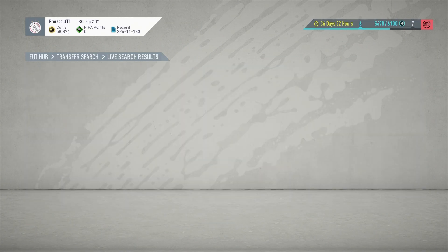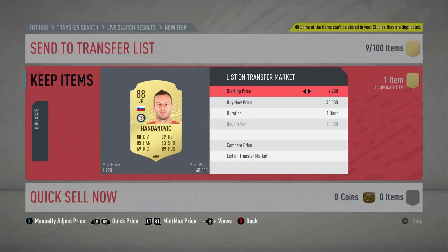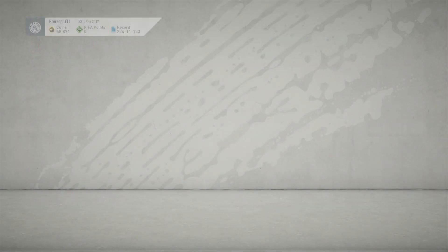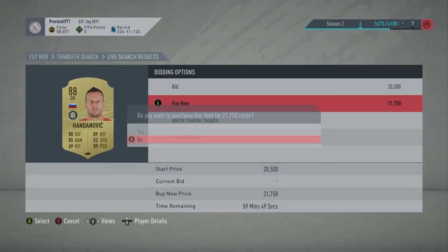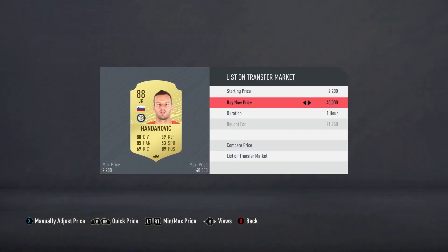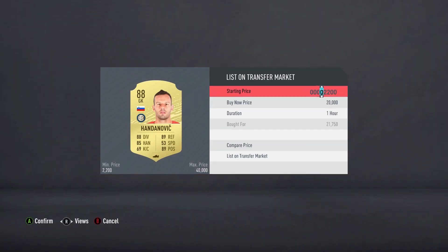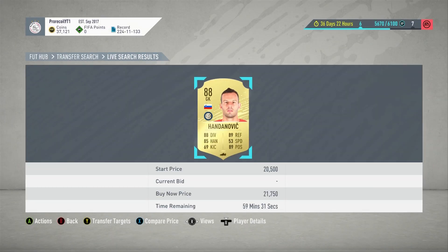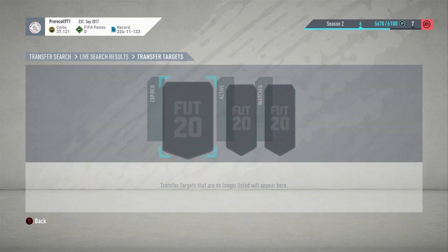Moving on to one of the more expensive players — Handanovic. He went up because of the Serie A objectives in the icon swaps and he's still going up a bit. You're still able to snipe him and get decent profit — around 1,000 to 2,000 coins per snipe. The first one I got for 20k and sold for 23k, which is a decent profit. You can really make a ton off him if you get the right snipe, which is why he makes the number four spot this week.